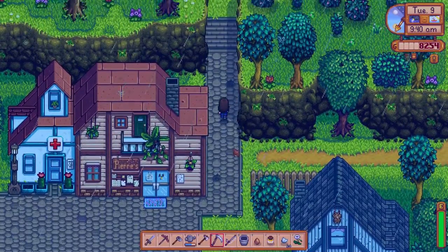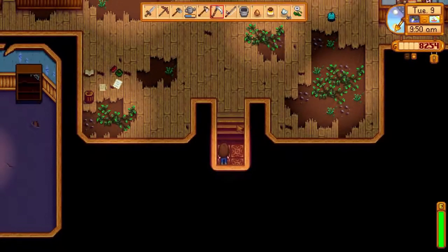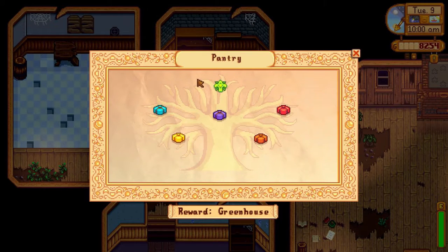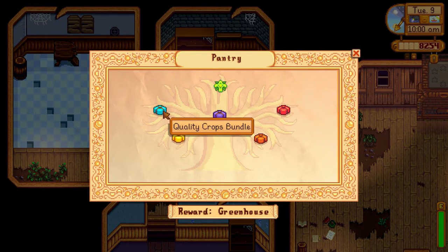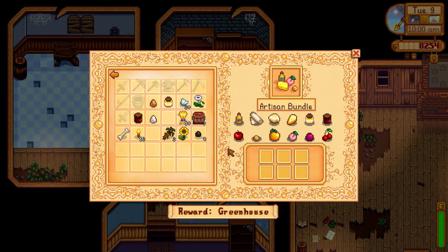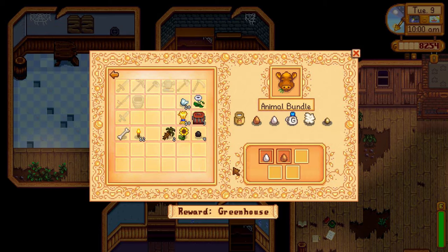Now it is time to put some of this stuff in the bundles. We have crops bundles stuff. Summer crops — we have one of those. It's not in quality, right? No. That is an artisan, and that is an artisan. Animal bundle — if I can get the large goat milk and a duck egg, then I don't have to worry about getting the wool. That'd be good.